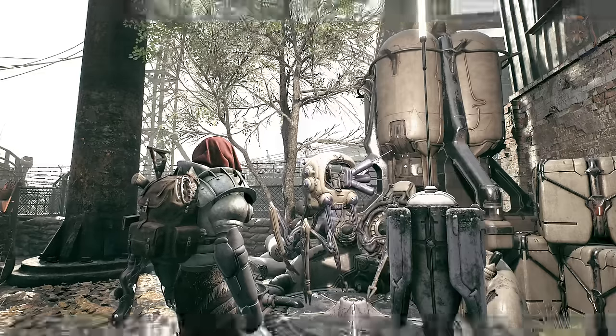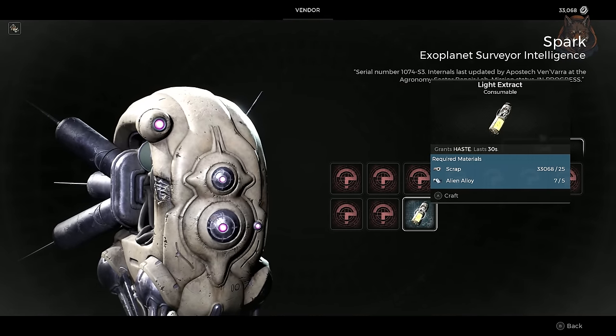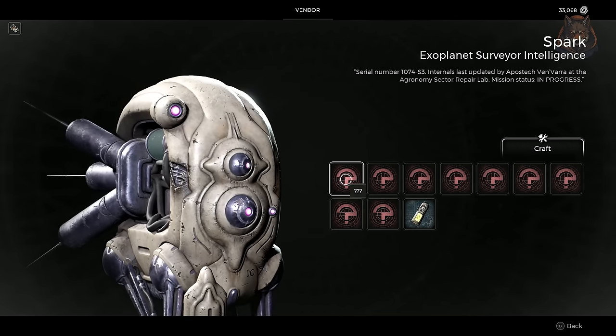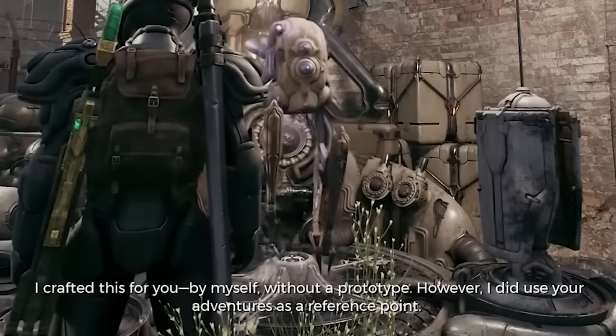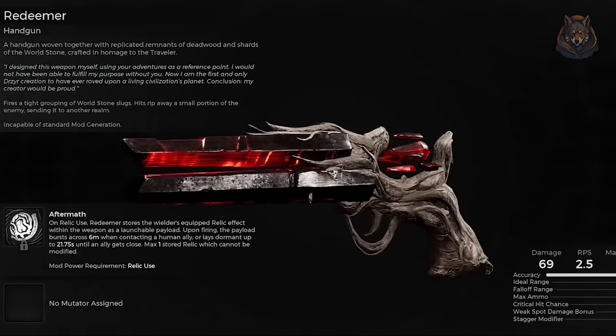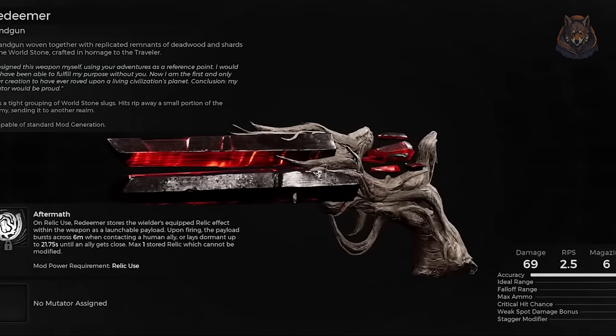I haven't actually completed this yet because it would take far too long to show, and I'm on console so I don't have an easy way to unlock this — it will take quite a lot of effort to unlock all of them. But once you've spent the time to unlock every item in the shop and found enough alloys to actually get them, he will then reward you with the Redeemer pistol, and that will finally finish the Spark questline.